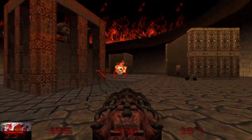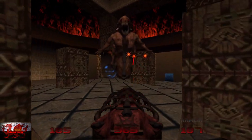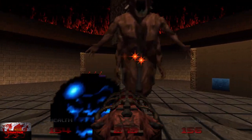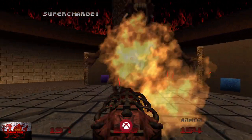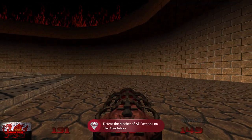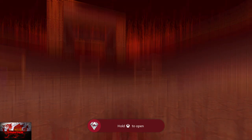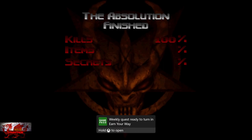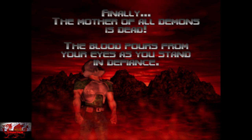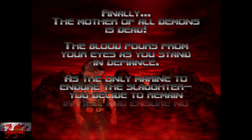As soon as all the enemies are done, the main boss appears right in the middle. Just keep pressing the right trigger at the boss — don't try dodging. You should have no problems. Once that's done, you'll get the 'Mother May I Kill You Dead' achievement for defeating the Mother of All Demons on the Absolution. It's still a rare achievement, but flying through it with this setup makes it easy.